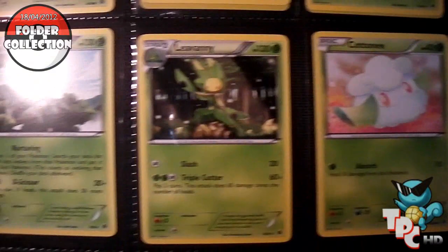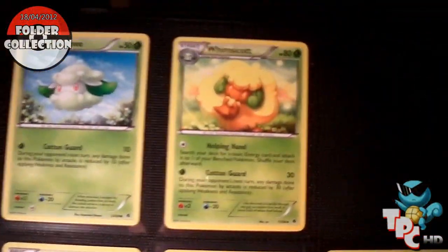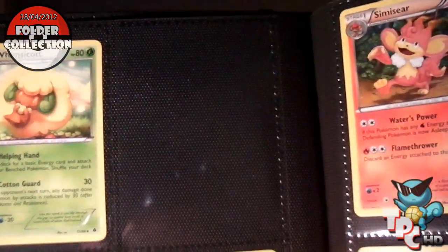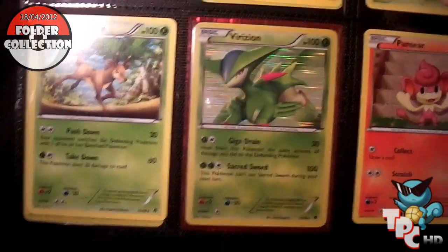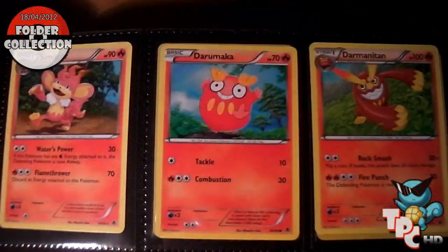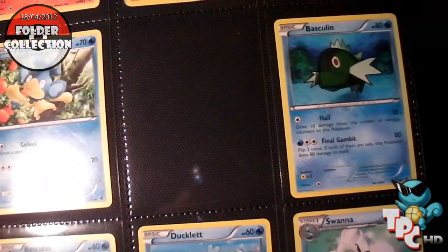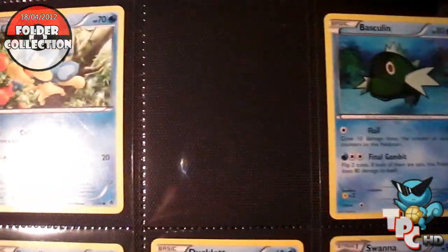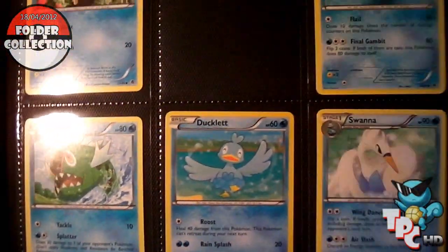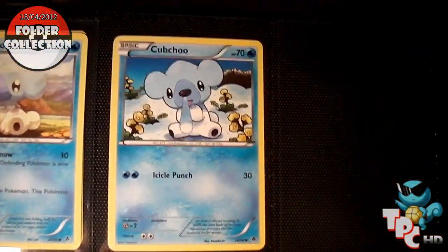The first page is complete. On the second page I need one card — I think it's the Whimsicott Rare. I've got all the others done. Just missing that one there which is the Simipour, I think. Yeah, Simipour. Other than that I've got all cards on that page. So as you can see I am missing about one or two cards on each page, which is really annoying.